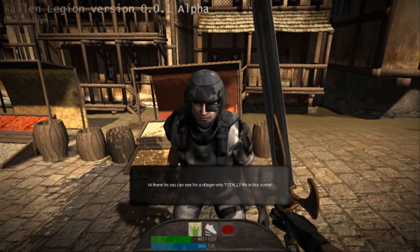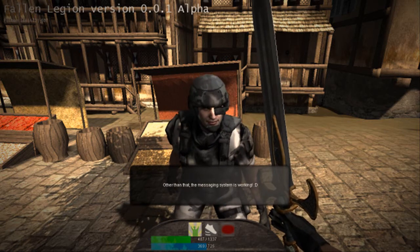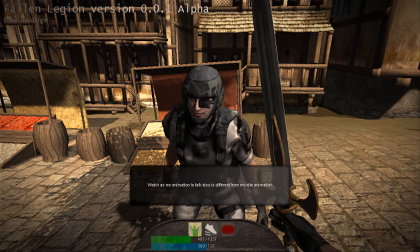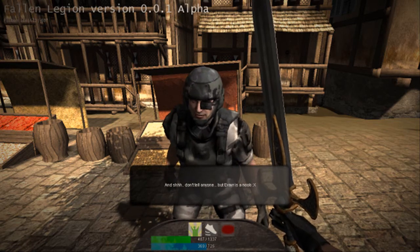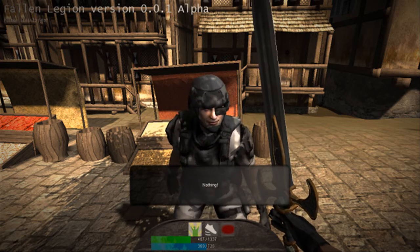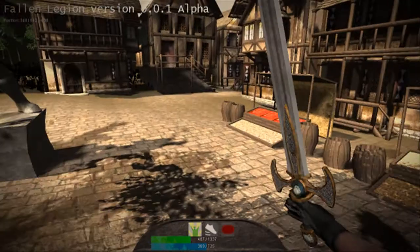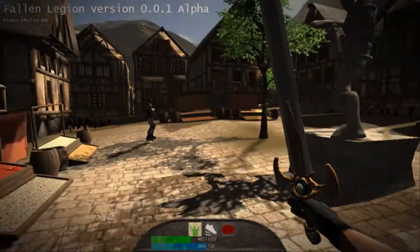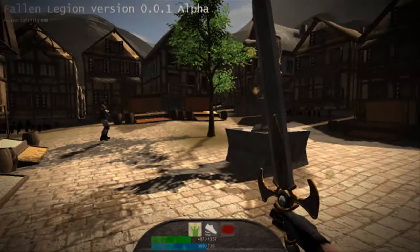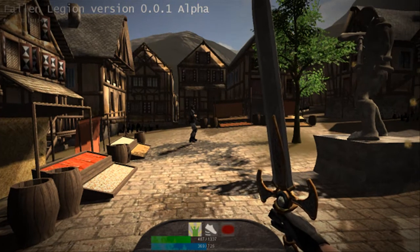As he's saying: 'Hi there — as you can see, I'm a villager who totally fits in this scene. Other than that, the message system is working. Watch as my animation to talk is also different from my idle animation. And shh, don't tell anyone, but Eva is a noob. Wait, what? Nothing? Yeah, right. Take that.' So I've got the villagers working; some of them will be able to walk around, some will be able to give quests, some will just talk, and you might be able to trade with some of them.